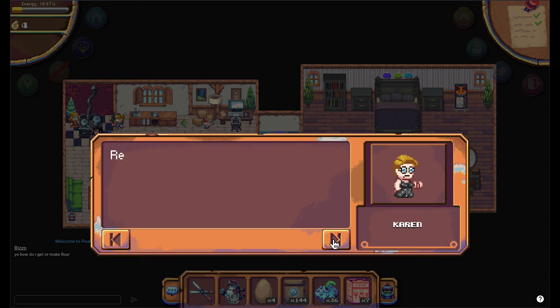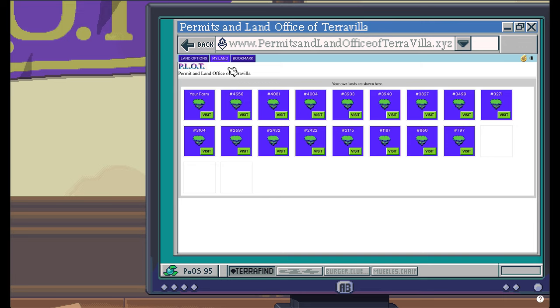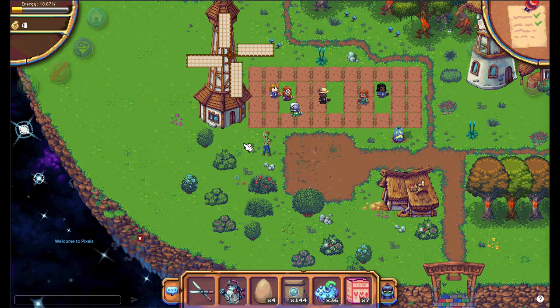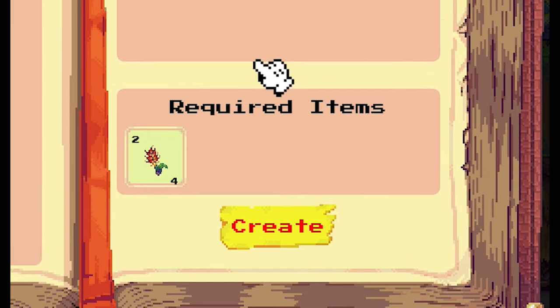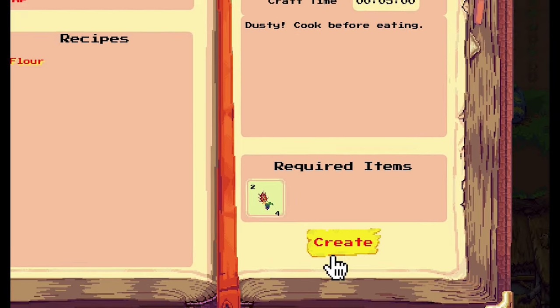After talking to Karen, you have to find a land with a meal. Luckily I have this land for you — go to land 4081. Here you will find a meal. Click on this meal; there is one recipe called Flower. You can see the required items are those grainbows you just harvested.